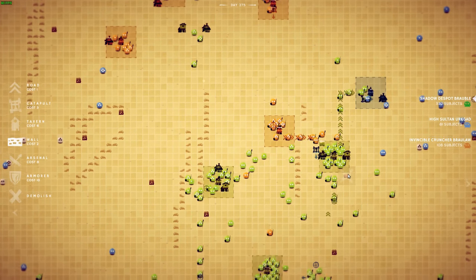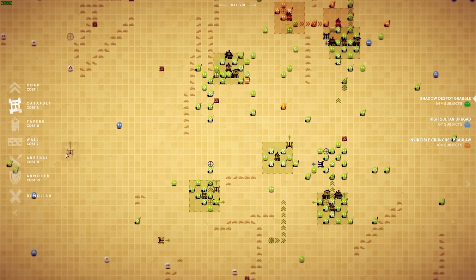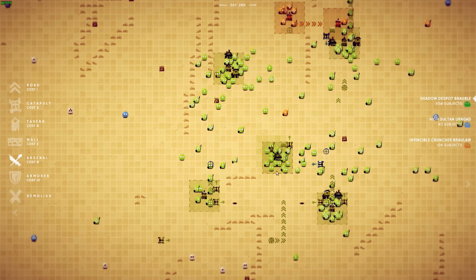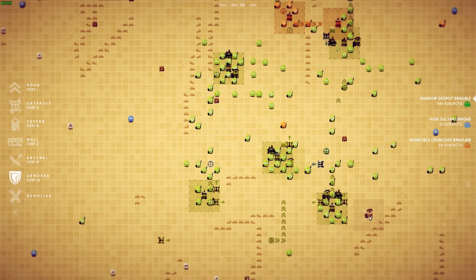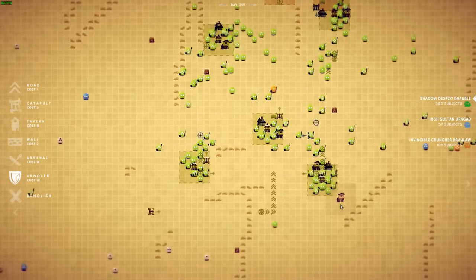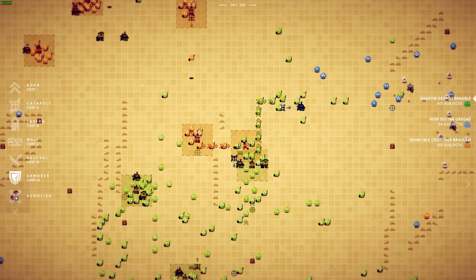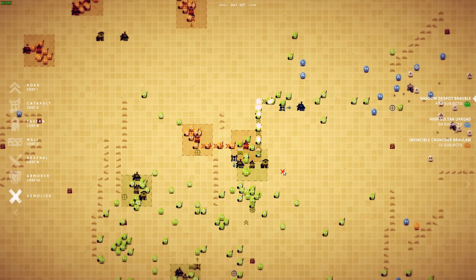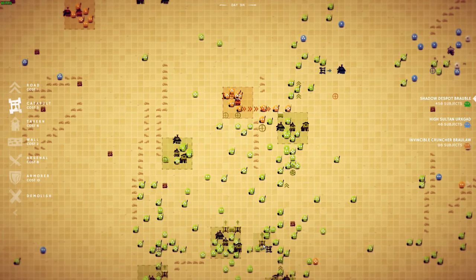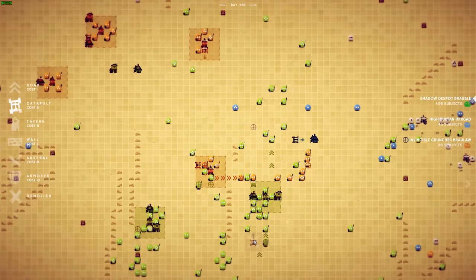These automata are also your only resource. There is no mining or gathering of resources. Instead, the automata themselves are your resource. In order to build, you need to have a certain amount of automata around the area where you want to set up a building. Roads are fairly cheap — I think only one automata per block — but the arsenal and armory and the tavern are a little bit more expensive. So you need to move your armies both to attack and also to set up your bases, set up defenses, and set up your road network.